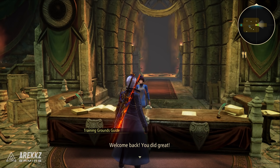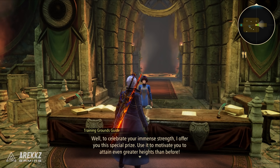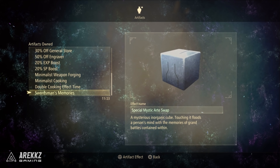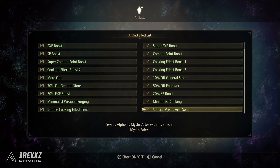Once the fight is done, you get the Swordsman's Memories, which is actually an artifact. If you go over to your artifacts list, it's enabled by default. By having this enabled, it will change Alphen's mystic art, which I'll show you guys after the final cutscene.